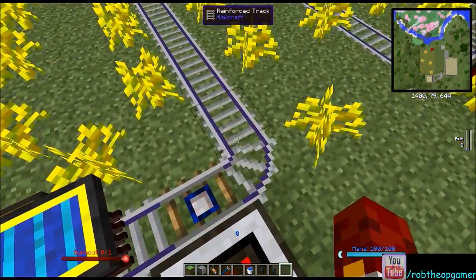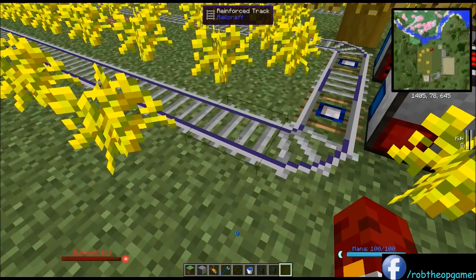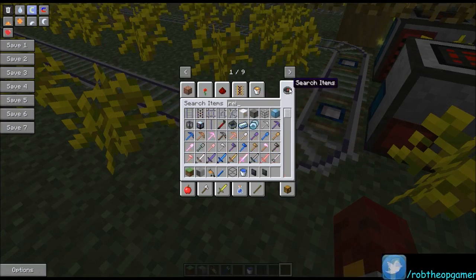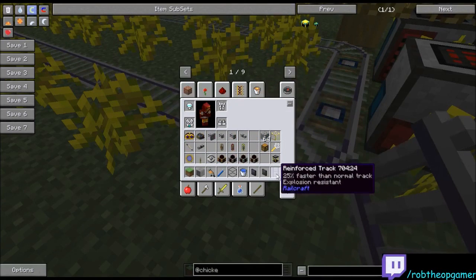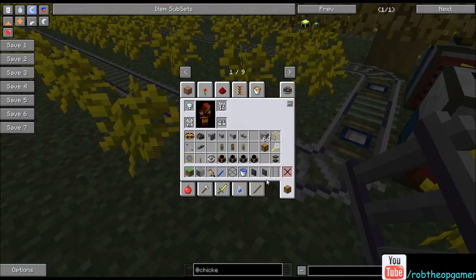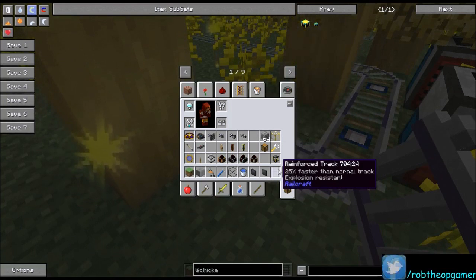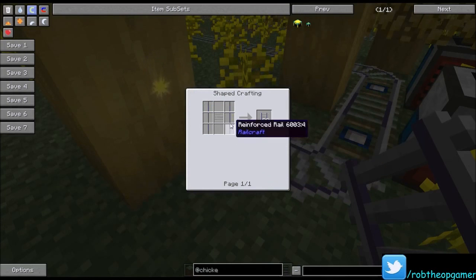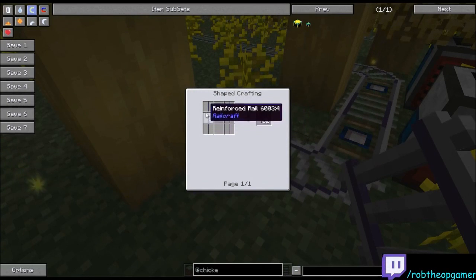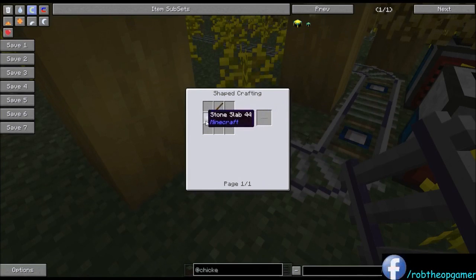The tracks are reinforced track from Railcraft. The reinforced track is nice because anything on it moves 25% faster than normal — not high speed, so the cart won't blow up around corners, but a little bit faster. They're also explosion resistant, so a creeper can blow up on them and nothing bad happens unless it blows up the dirt underneath. These are made out of six reinforced rails and one stone rail bed. The stone rail bed is just four stone ties, which gets you one rail bed. The stone tie is six stone slabs and a piece of rebar.